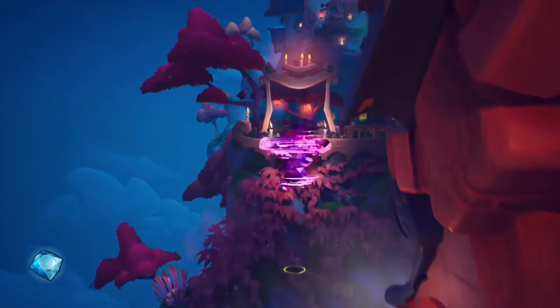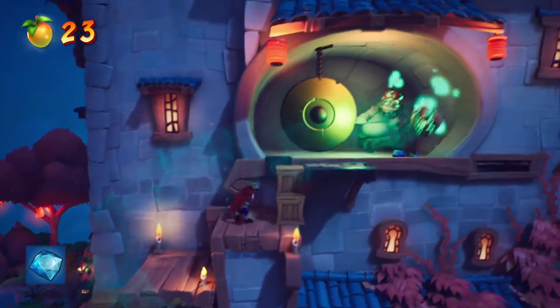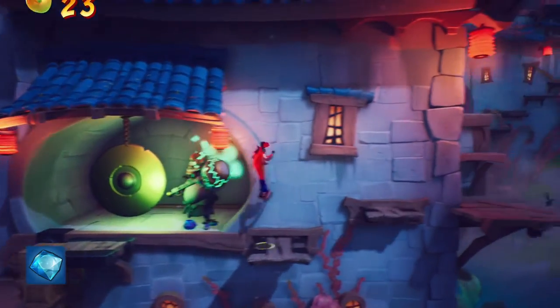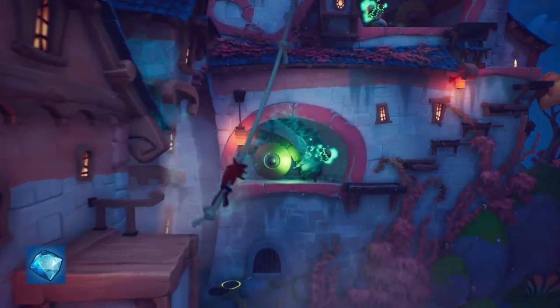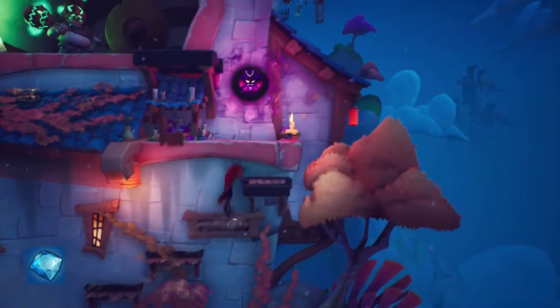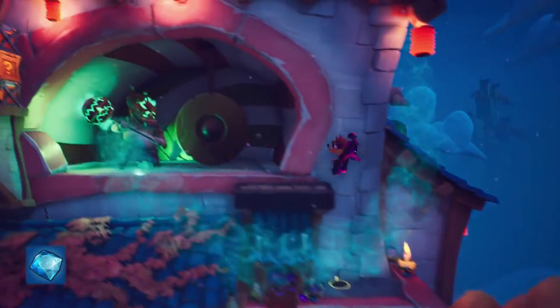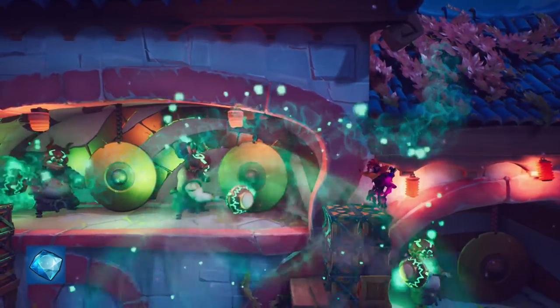Once you get to the bonus level, you can use that as a sort of pseudo checkpoint, which will allow you to not have to do the entire level without dying or hitting any boxes. One good technique to get height and distance is to slide jump when doing the spin moves.